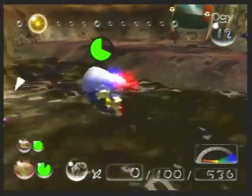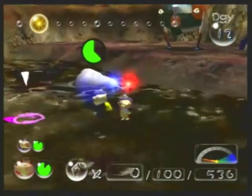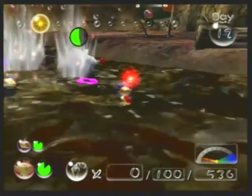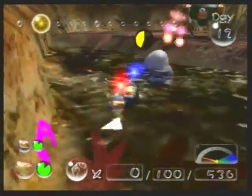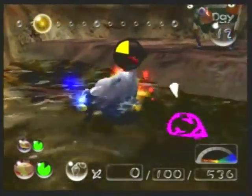Over here we have quite a nasty assortment of enemies by the river. A Fiery Blowhog, which once again I feel is just out of place in this area. A Cloaking Burrow-nit that's by the bridge — those things can actually keep bridges and pull them back, in case you didn't know, just like Sheargrubs can. And a Gatling Groink — the new one that we found right at the end of the last dungeon we went into in the Valley of Repose.